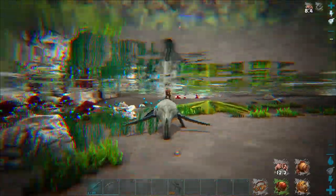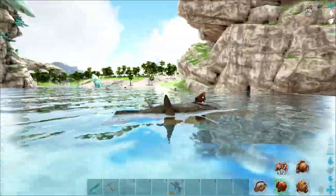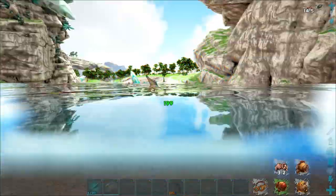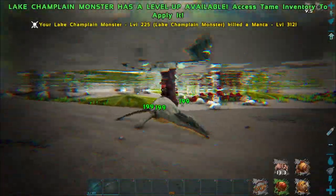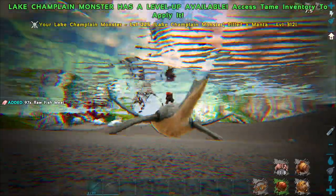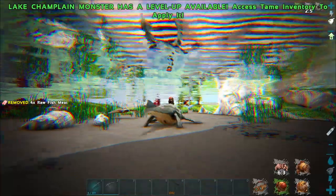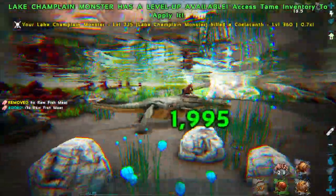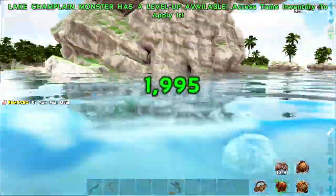There's really not much else special about these guys. They have one attack, which is a bite. It does decent-ish damage — I did just shred that manta — it has a really fast attack speed, and it does 10 times damage to small fish.